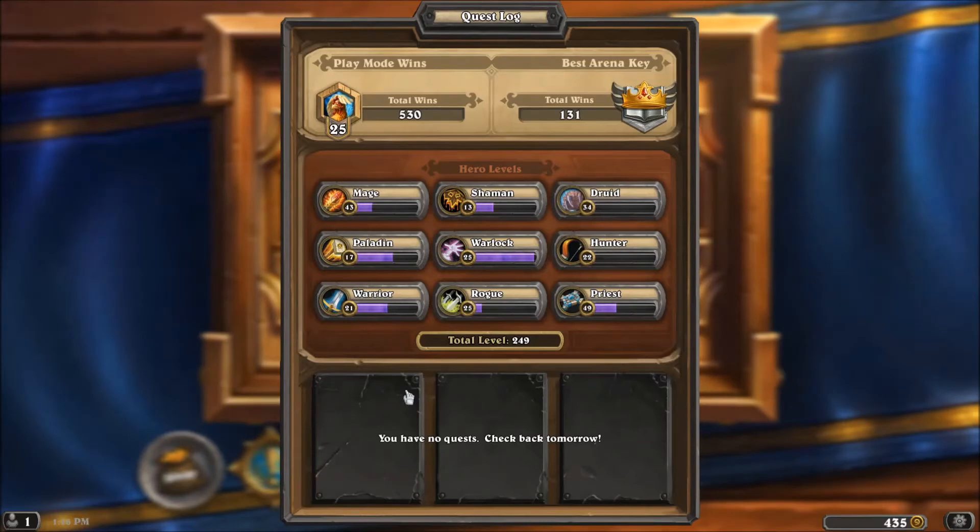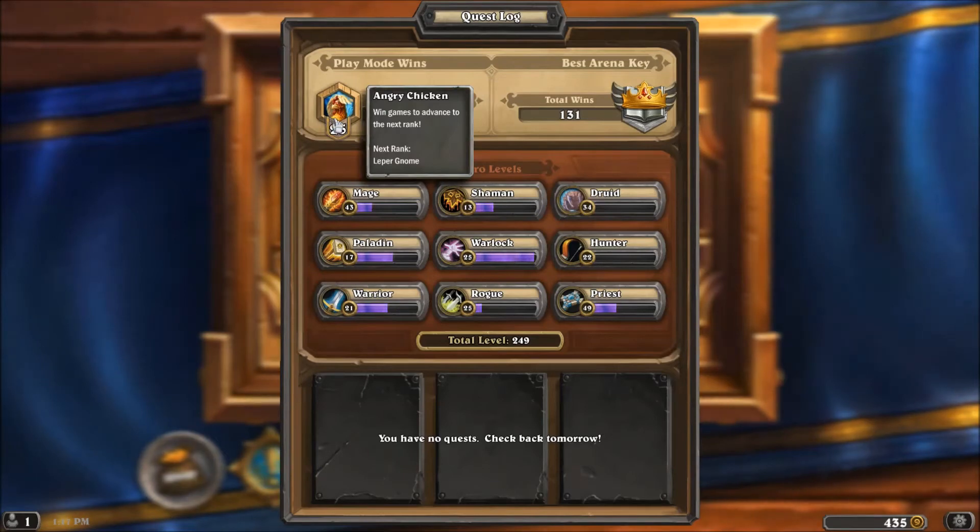The ranking system did change. Now you have a little portrait, and it gives you a number based on your portrait. This number goes up and down based on how many games you win or lose. No more do we have the bronze, copper, silver, diamond master thing. I previously had a one-star master rank, and now I'm an angry chicken. So we'll see exactly how far I can go and climb up.